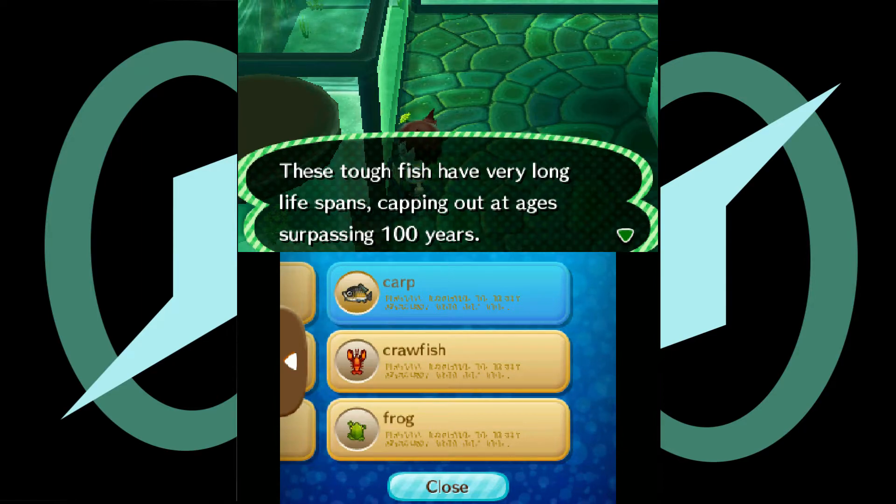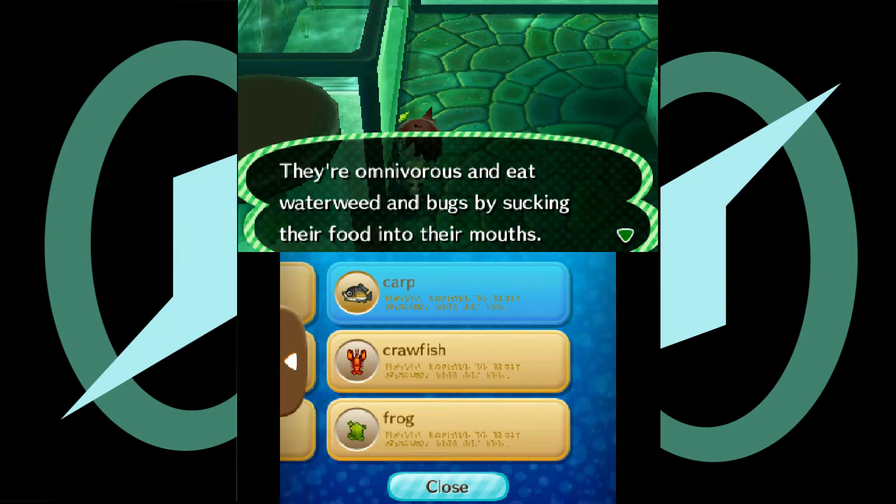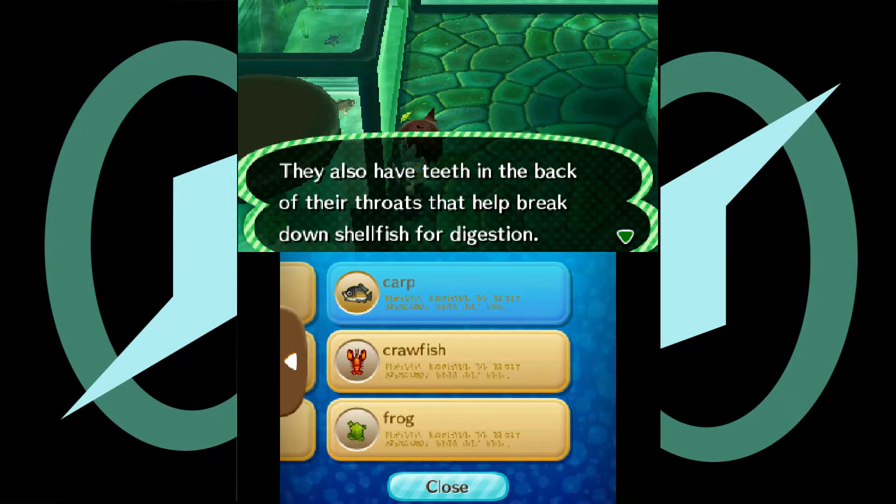This tough fish has a very long lifespan, capping out at ages surpassing 100 years. One of their trademark features makes them relatively easy to identify. They eat waterweed and bugs by sucking food into their mouths, using teeth back in their throats to help break down shellfish for digestion.